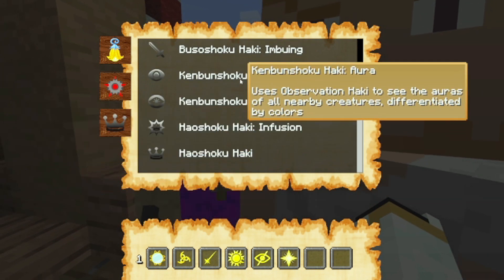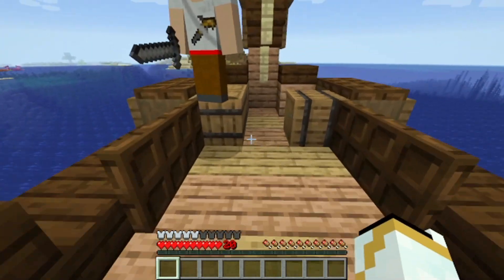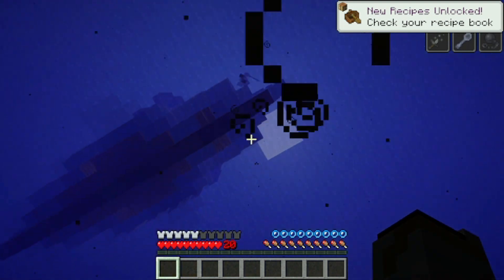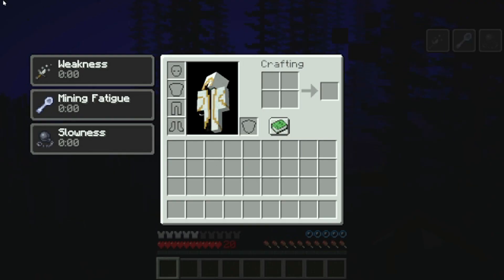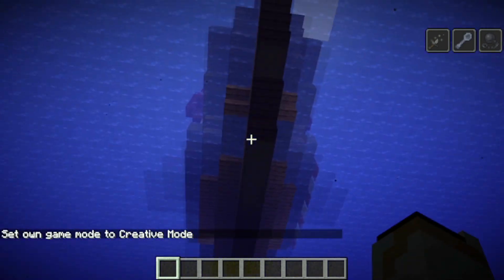You can also use Haki alongside your fruit — there are lots of Haki options to explore. One important mechanic: if you are a devil fruit user and fall into water, you get weakness, mining fatigue, and slowness. You sink to the very bottom and can't swim back up.